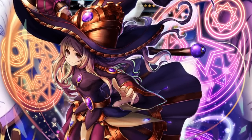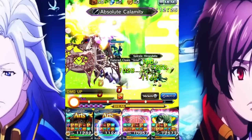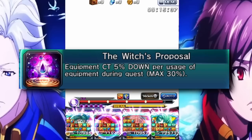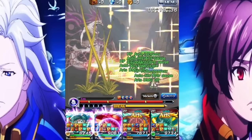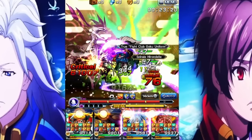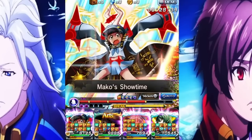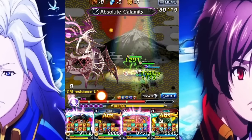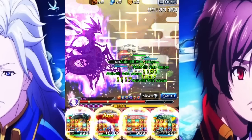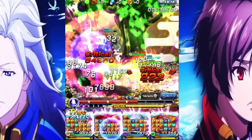Lisa is absolutely bonkers. She can single-handedly carry a team, especially in end-game. The fact that she gives so much equipment CT to everyone, alongside her Majesty passive where she can hold important equips and keep them on such a low cooldown — it's just stupid. There are so many cheese tactics and strats you can do with Lisa that makes end-game content so easy. Lisa is really more of an investment pick: as you get stronger equips, she'll just become stronger with your account.